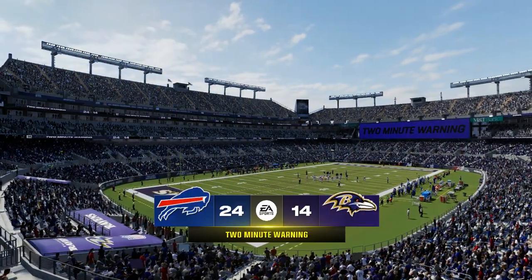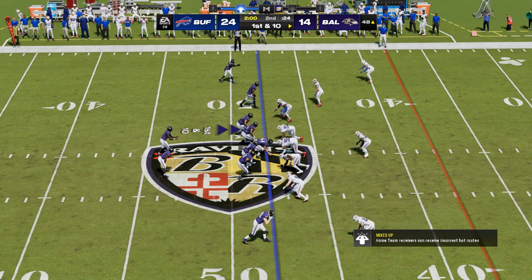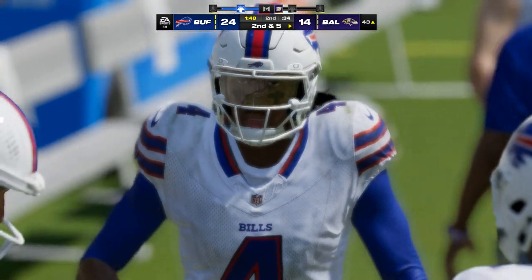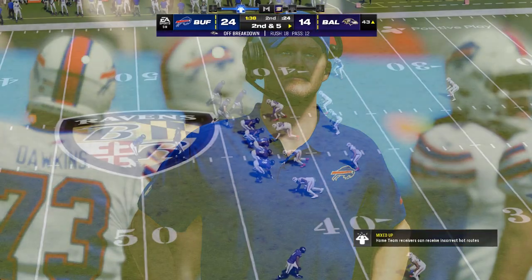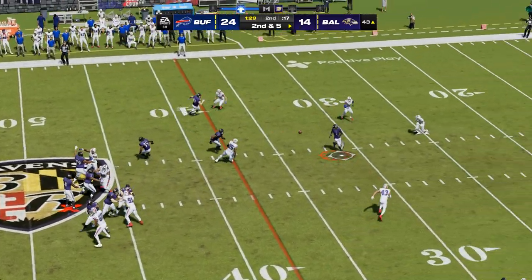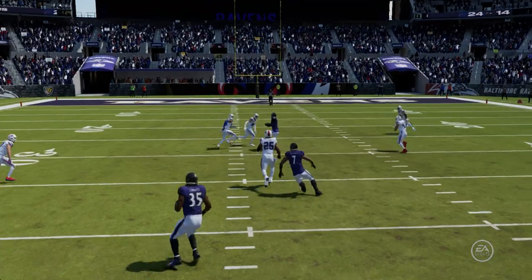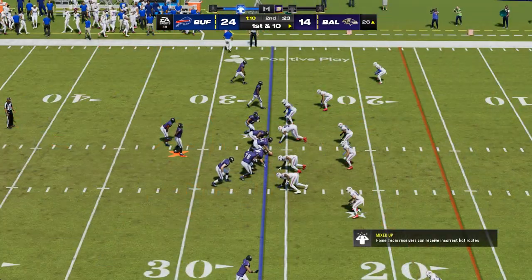We've hit the two-minute mark in this first half. Jackson on first down — they go screen, it's complete, and he'll get it down here to the 43. The first down screen pass, good for five — that one was well-read defensively. Second and five. Jackson — over the middle to the back, and he's got a first down with a tackle made at the Bills 26. Sixteen yards on that one and a Ravens first. Drive keeps moving — first and ten.